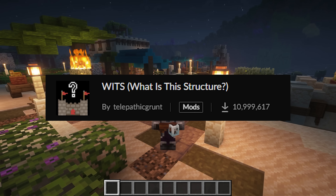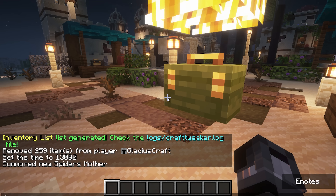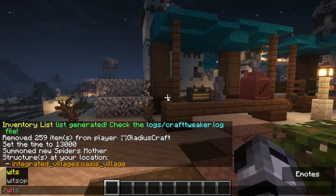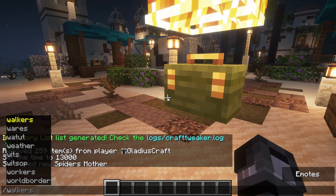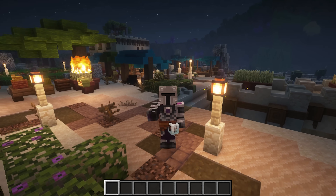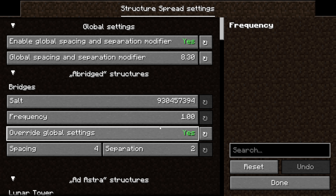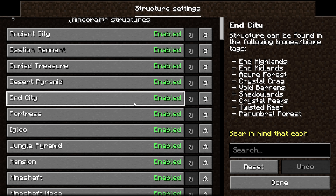Now let's talk about structures. The first mod is 'What Is This Structure?' — it basically allows you to see what structure you are in by typing a command. It's super useful because if you dislike a structure from a specific mod and don't know which mod adds it, this is perfect for finding out. To remove structures, that's where Structureify comes in. This mod allows you to set the rarity of a structure, disable structures entirely, and gives you full control over every single mod's structures.